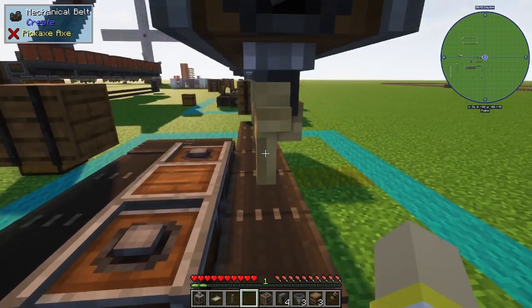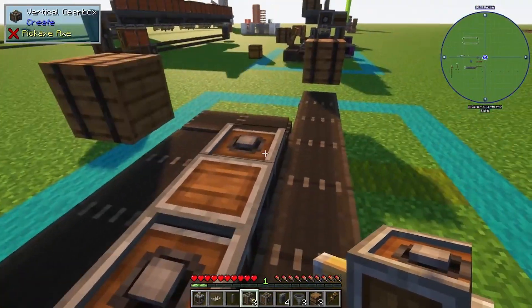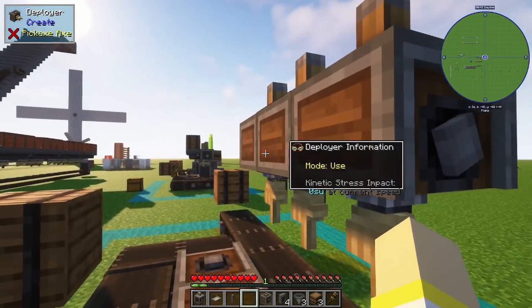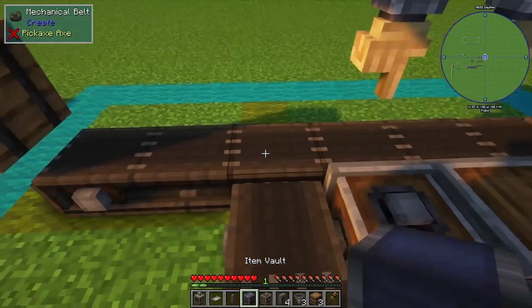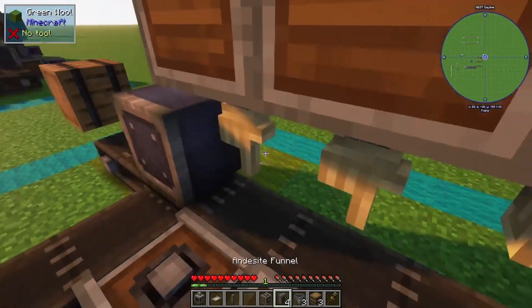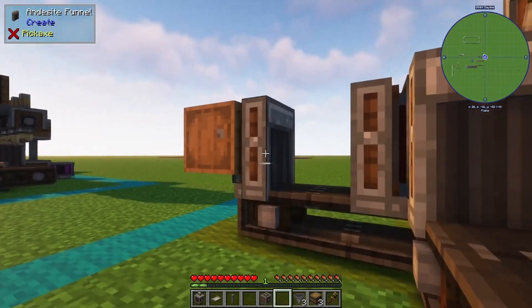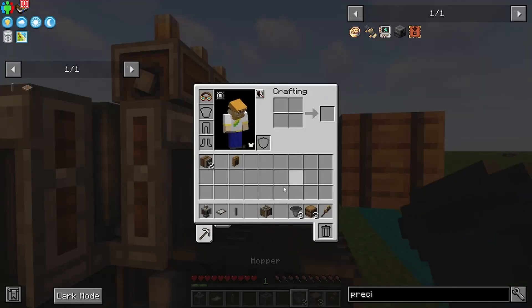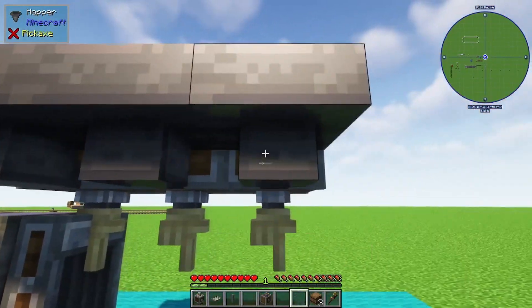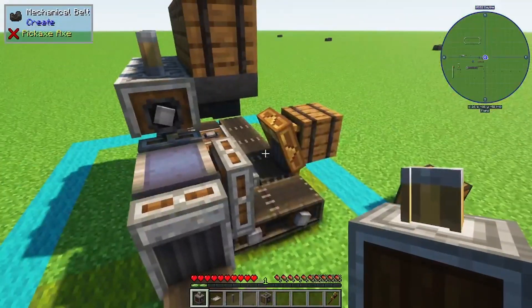After your barrels are down, right across from the vertical gearbox, go ahead and place your deployers looking straight down the belt. Put your item vault down right in the little junction, then place andesite funnels all the way around your item vault and then one on your barrel. Grab your brass funnel and put that on the other barrel.